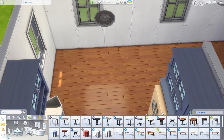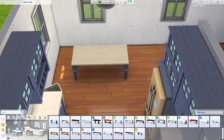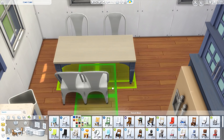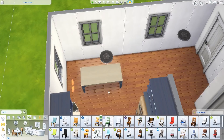I really love the furniture from the Parenthood pack — it just fits my style the most when I'm building in the Sims, without CC I mean. It's just super cute.